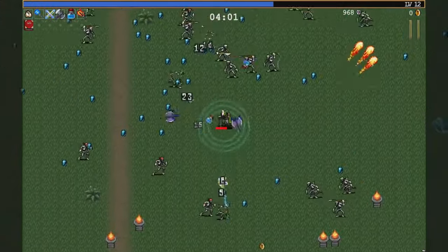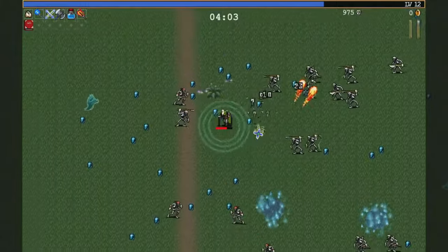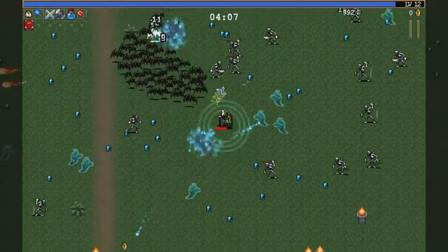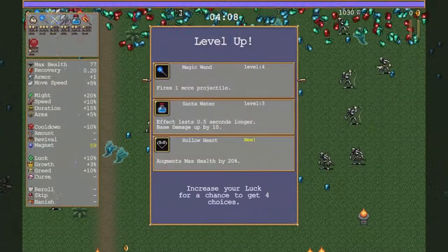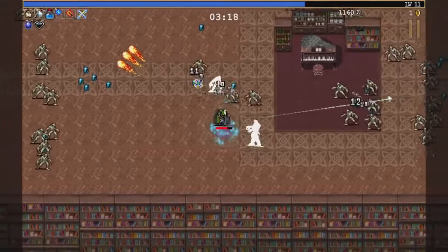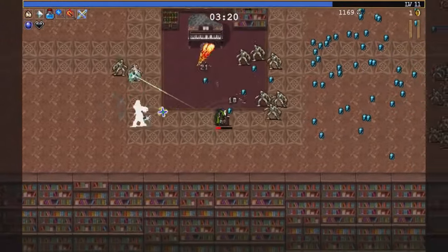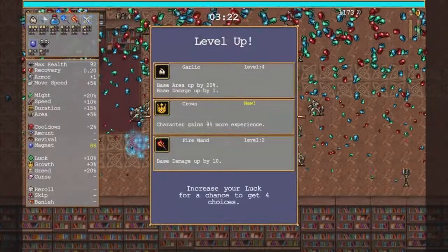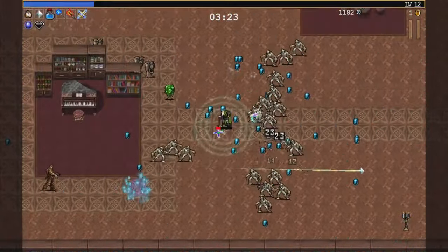At its core, it's a pixelated survival action game where you try to stay alive for a certain amount of time in various monster-filled worlds, while collecting orbs and upgrading your weapons and abilities. What makes it potentially interesting, compelling, and accessible is that there are no button presses whatsoever in the core gameplay. You simply just move using the D-pad or an analogue stick, and your character attacks automatically.